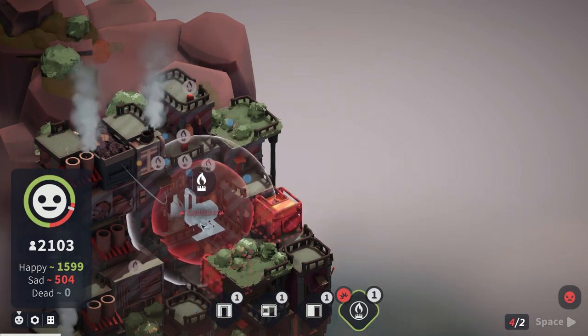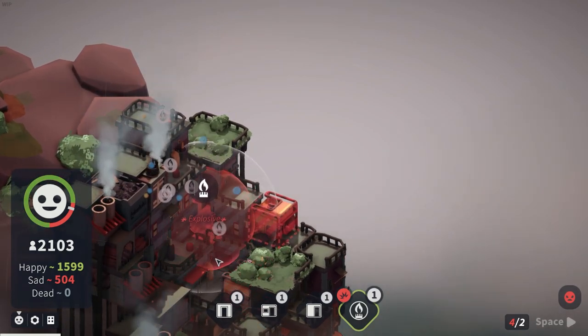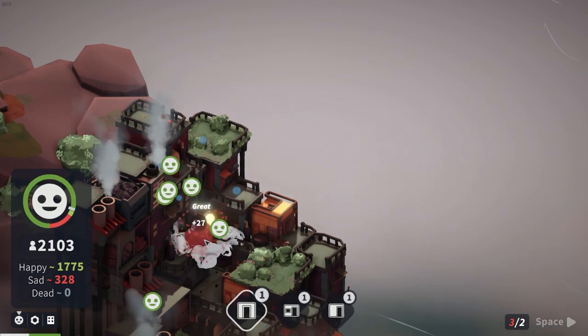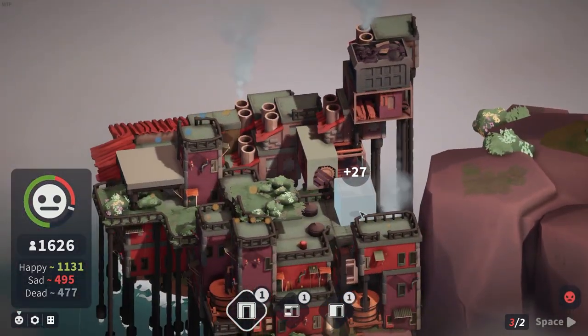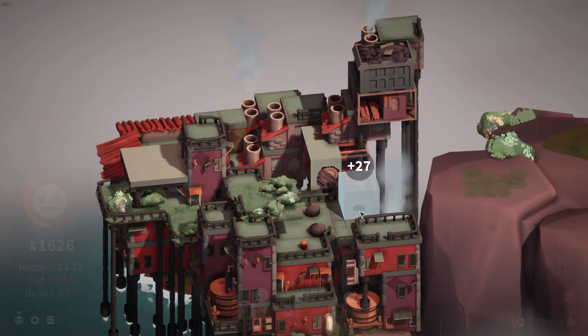I guess we could end with a bang. Well, if we're going to wrap things up, this is what happens when you place a gas tank way too close to an electric generator. You get a lot of happy citizens and an explosion. And that is probably where we'll call it.